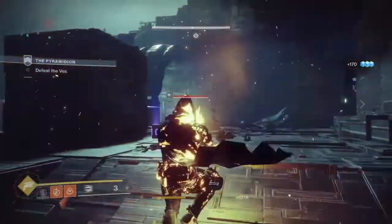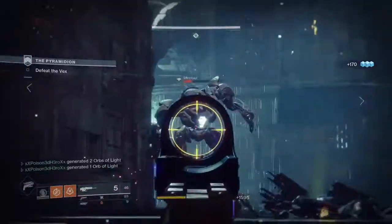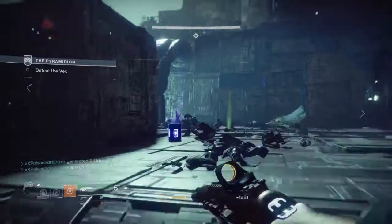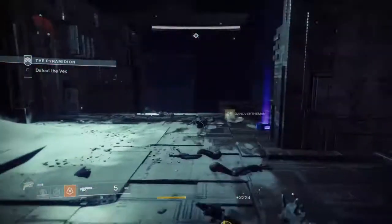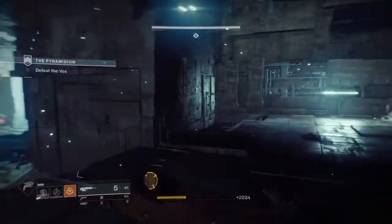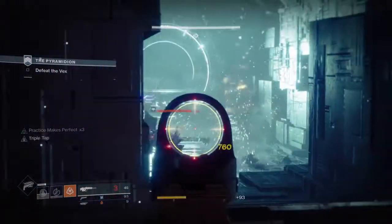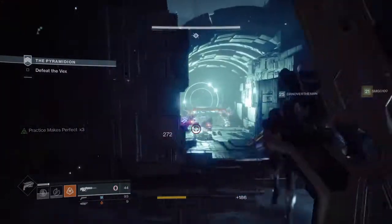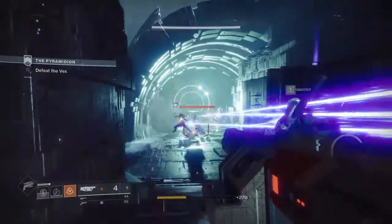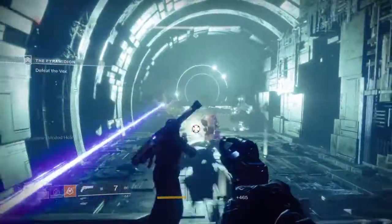All you need to worry about is refilling your ammo reserve for your primary and secondary. Your weapons will automatically reload themselves — they just draw from your reserve. If you have no ammo in your reserve, your weapon cannot automatically reload, and this is the point where you'll get into very difficult situations. If the Juggler modifier is active, you'll need to switch out weapons to get ammo, but you can still play well within that disadvantage since you're already swapping weapons regularly.